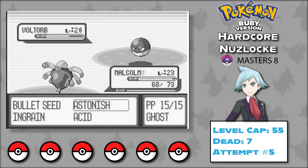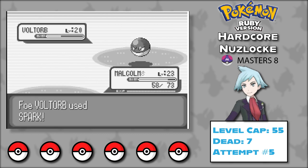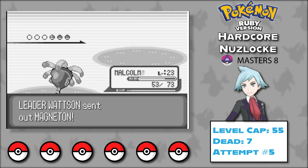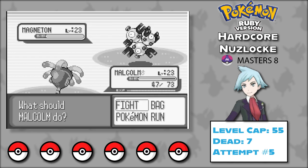I think both of those made me a better Nuzlocker. Maybe I'll retry this run later in Omega Ruby — let me know if you'd want to see that. Also, what was your favorite part of this challenge, and how would you change Steven's team to make it more usable in-game? Let me know in the comments down below, and feel free to leave any challenge ideas you'd like to see.